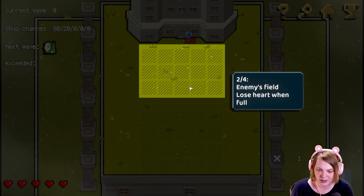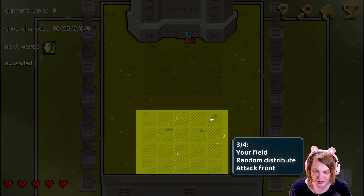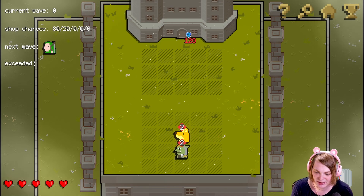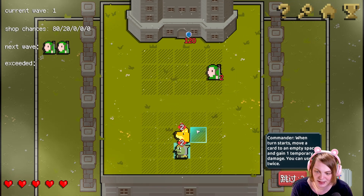Enemies field: lose hearts when full. Your field: ram lead distributes attack, run. Your deck, start turn. Use character skill. Commander: collect a card on any empty grid, can be used twice. Click a card. Description and skip button are near the start turn button.